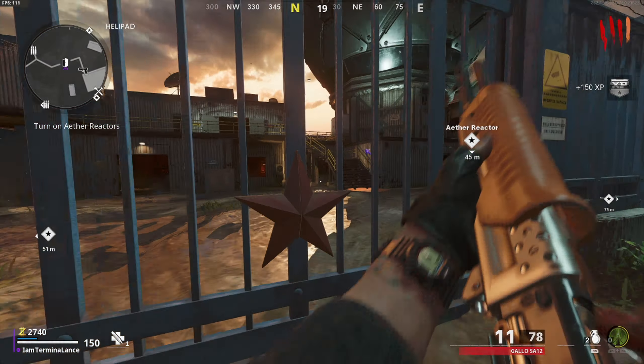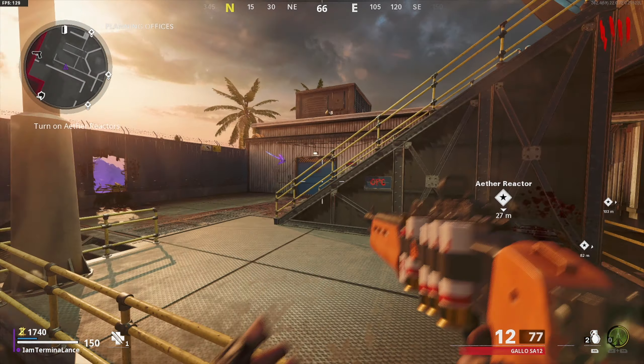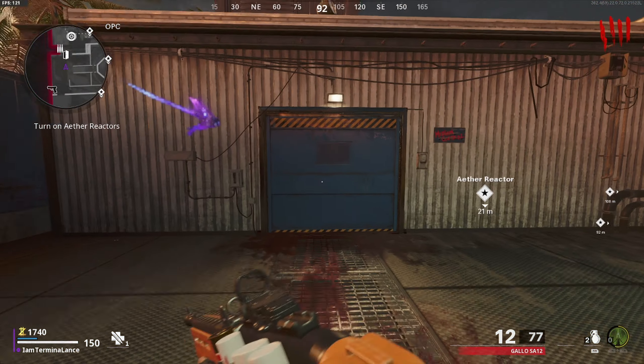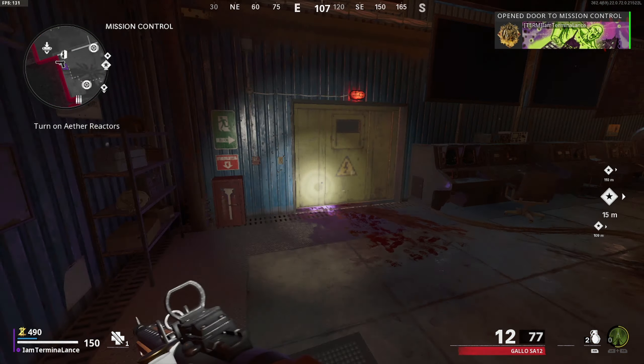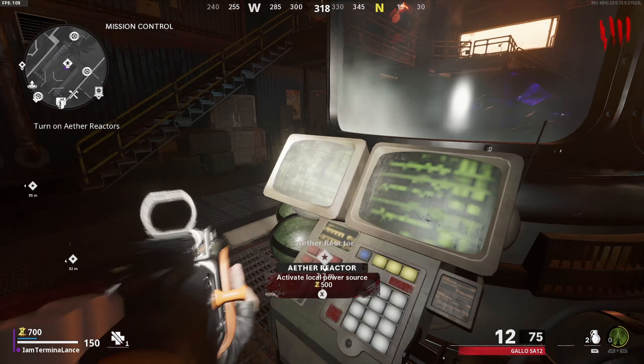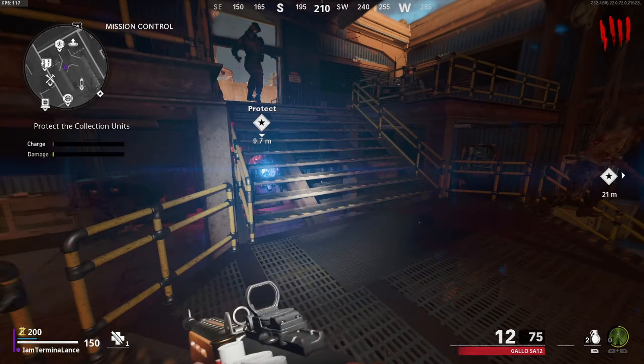You're going to be spawning off in this area. You're going to have to go down to the teleporter and teleport to Vietnam. After you do that, there's going to be three Aether reactors that you need to turn on, so that you'll have power for the whole entire map.